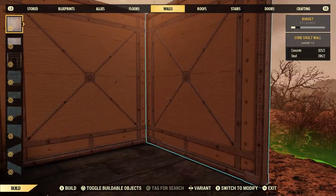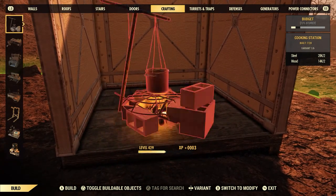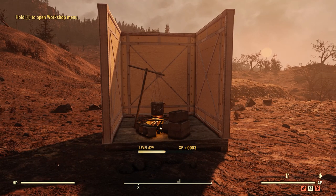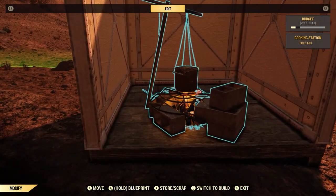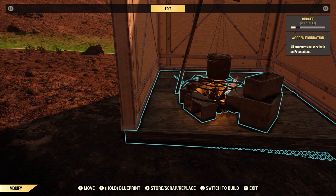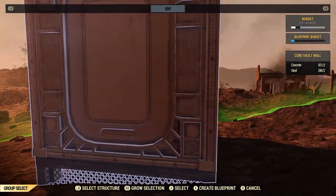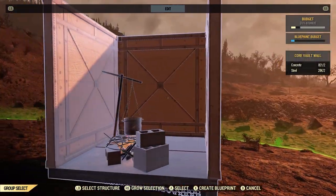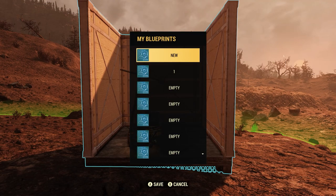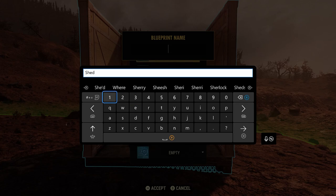We're going to make a very simple structure — basically a floor piece, a couple of walls, and something inside like a cook stove. This is, in my opinion, how blueprinting really was supposed to work, or at least the simplest way for it to work on small structures. Hit A, hold Blueprint, and select Structure. Let's take a quick walk around — because it's small, it managed to grab everything. Select Structure, Grow Selection, or Select anything. There's our little structure that we want to blueprint. I'm just going to go ahead and call this Shed One.